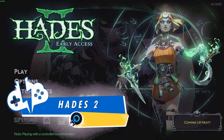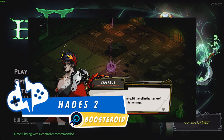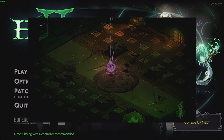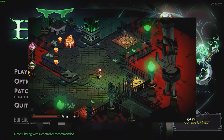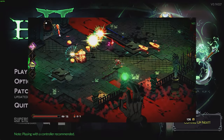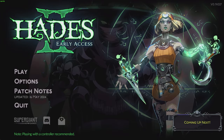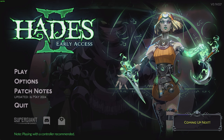Hades 2 has finally been released in Early Access. I'm a huge fan of the original — Hades has dynamic and visually appealing characters, a phenomenally fun gameplay loop featuring tight and reactive controls that feel buttery smooth, and a scaling difficulty that works for players with a wide range of skill. I've been salivating for the second edition, where I can finally kill some time with Hades' second child, Melanoe.